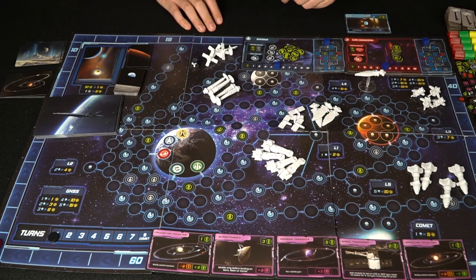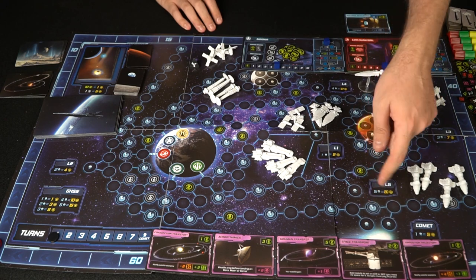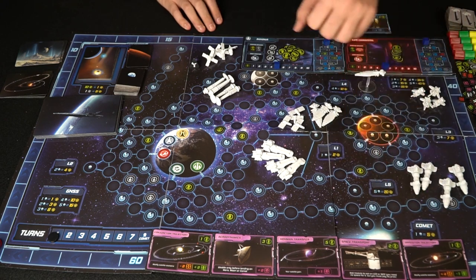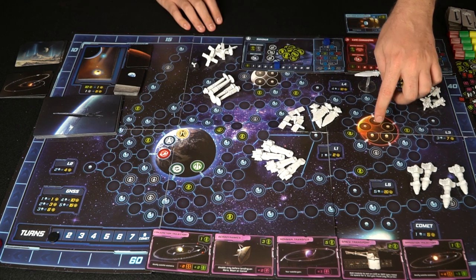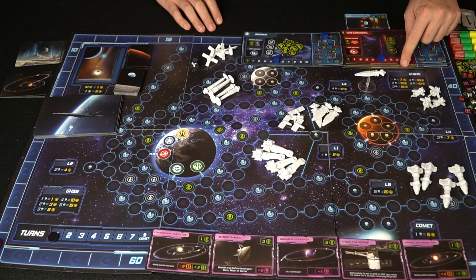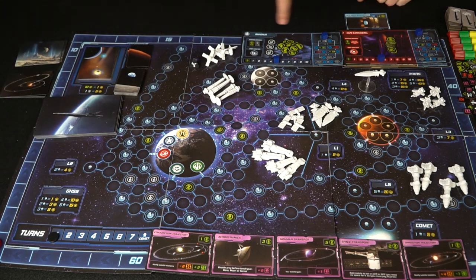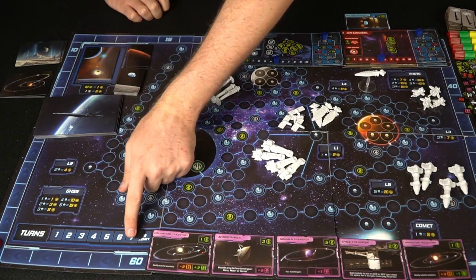These are all modules — whether upgrades or things you'll be dropping down on planets. The board tells you the value of placement when you place on certain areas, like the comet or Lagrange areas. Mars and the moon each have point values — on Mars one placement is seven points, two is fifteen, and so on. This is the victory point tracker going all the way to 60, and the turn marker goes to eight.